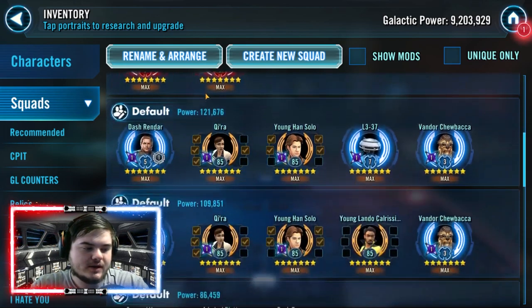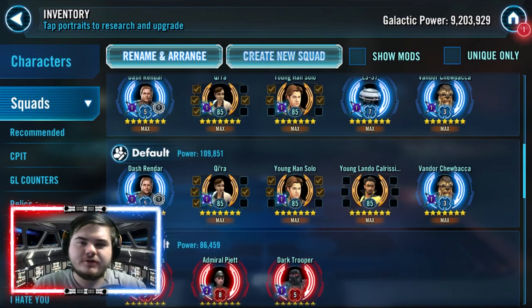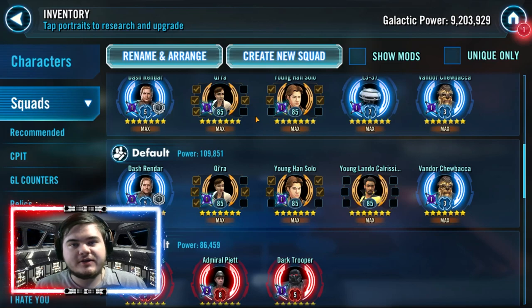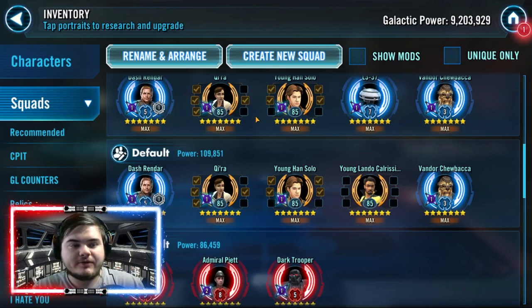Moving on, we have one of the newer teams — the Dash team. I've split this into two teams because you substitute one character. Dash is not yet accelerated and is a newer character, but the team around him is very old, meaning they're easy to gear up. This is a great team for early and mid game, and it holds its value in late game. Dash is very much becoming a meta staple — it's very rare you don't see a strong Dash on defense in Kyber 2 and Kyber 1.